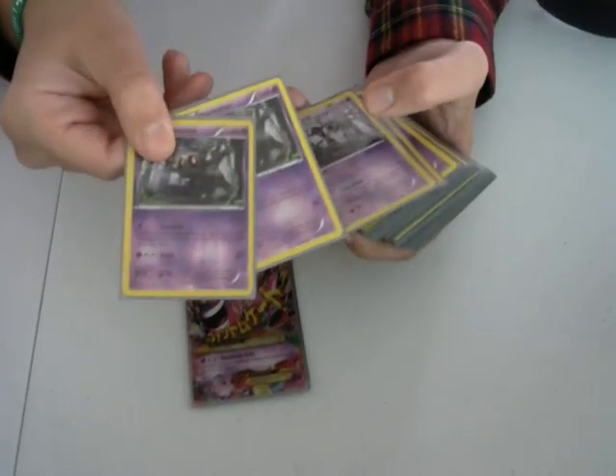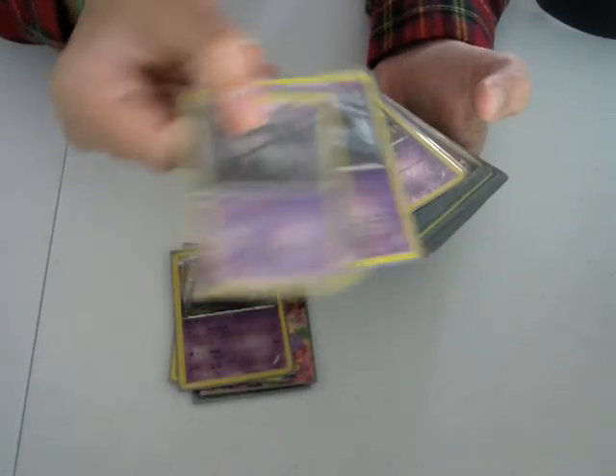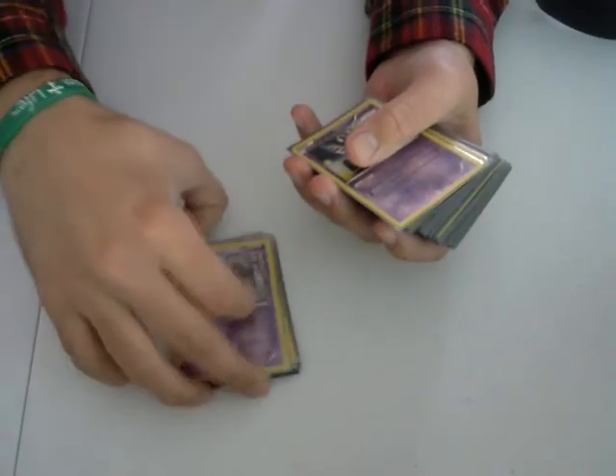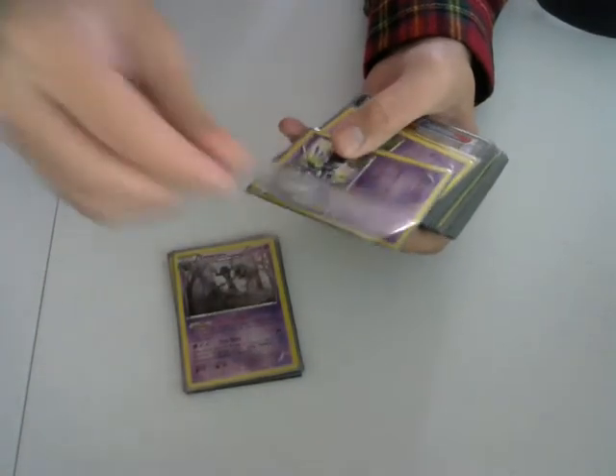I do run a 2-2 Trevenant line just as an option for the Item Lock. If I'm playing against Plasma or — I don't know — Item Lock is just really good against a lot of decks. So if I can get a Trevenant set up, that's an option I have.